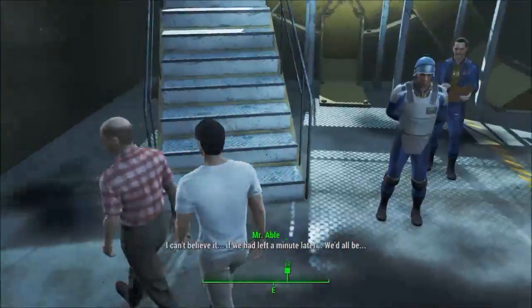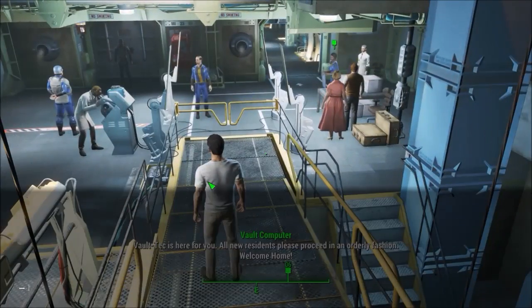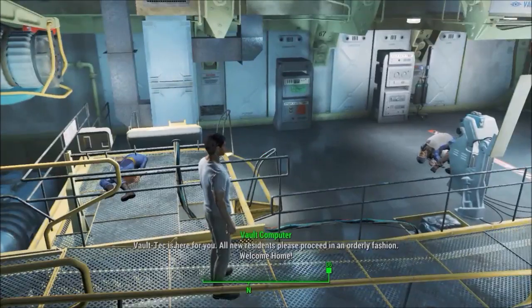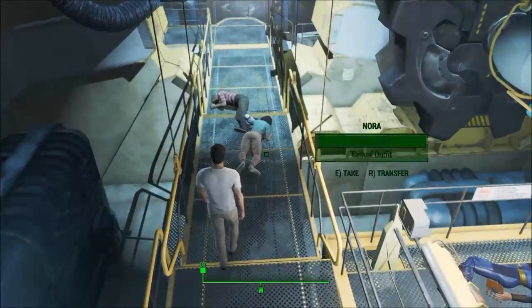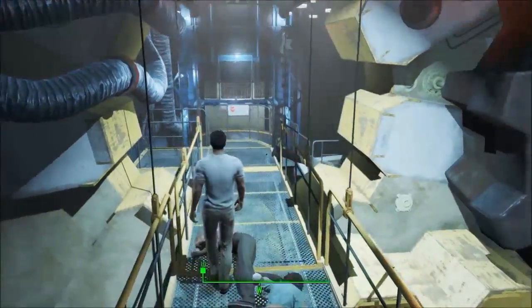Getting straight into it, I opened up the console and typed in kill all. The kill all command kills everyone around me, and as you see here, it does exactly that. So then I just walked around, and as you can see, everyone is dead.